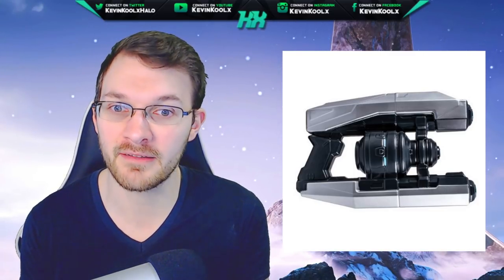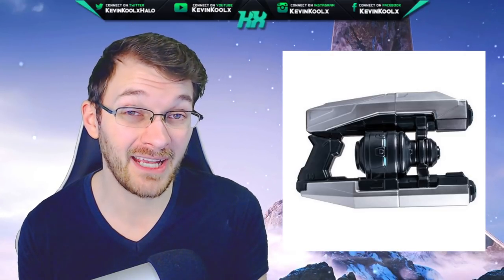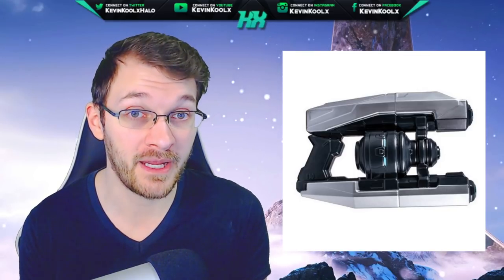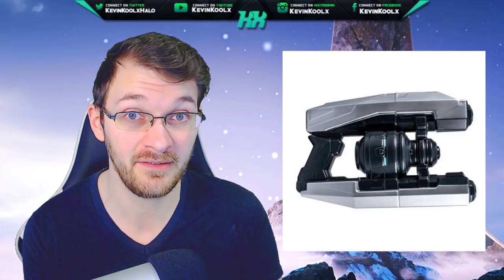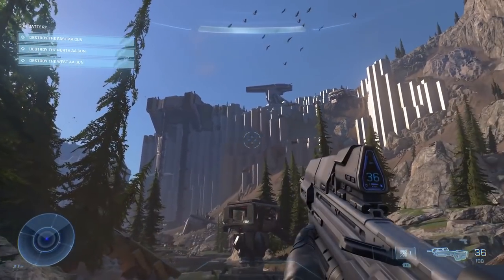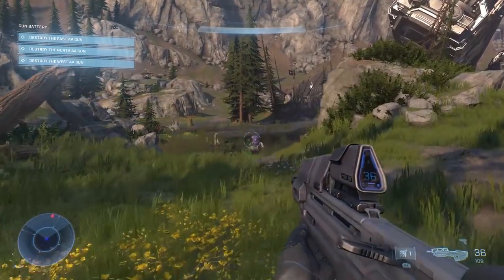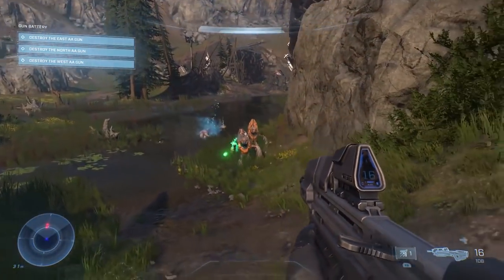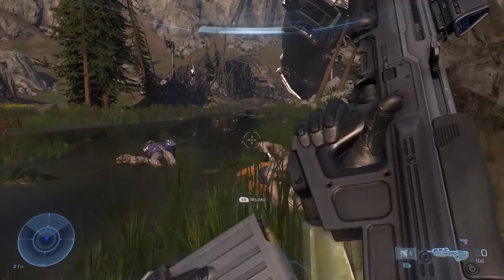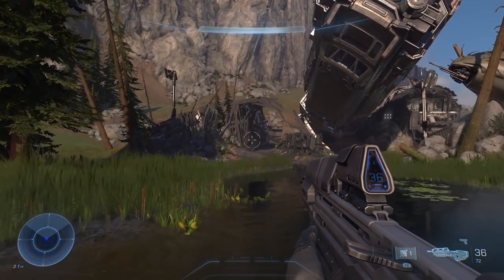It looks very classic Forerunner in nature, but still new and exciting — most likely like a handgun, probably a single fire handgun like we've seen with the Mangler from the Banished side of things. I'm fairly positive about this one because it basically had 'Halo' written on it — it's advertising for Halo Infinite as an actual physical gun you can hold. You would think it'd be in Halo Infinite.